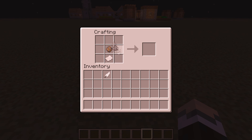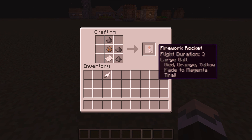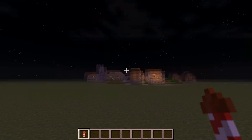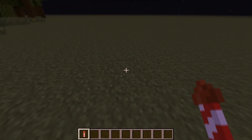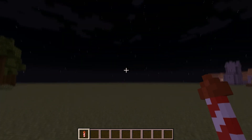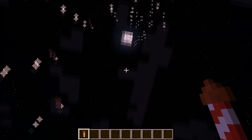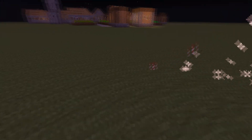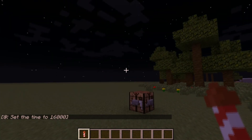You have to add the gunpowder pieces in separate slots — you can't stack them; it doesn't recognize stacked gunpowder for some reason. That gives us flight duration three and a nice rocket. You can't just right-click in the air — you have to click on a surface to launch it. Let's try that... and up it goes! Wow, look at that beautiful color!